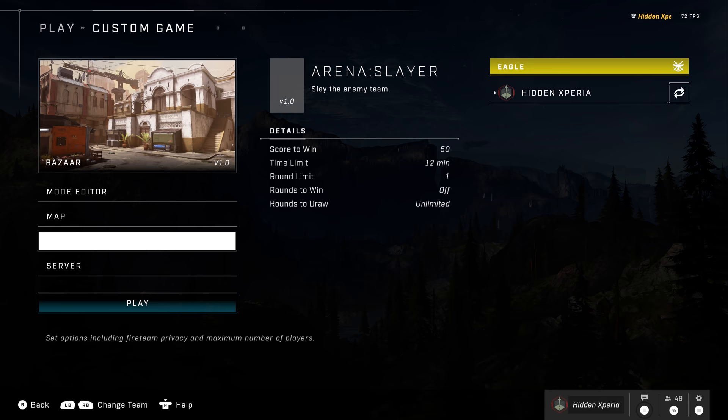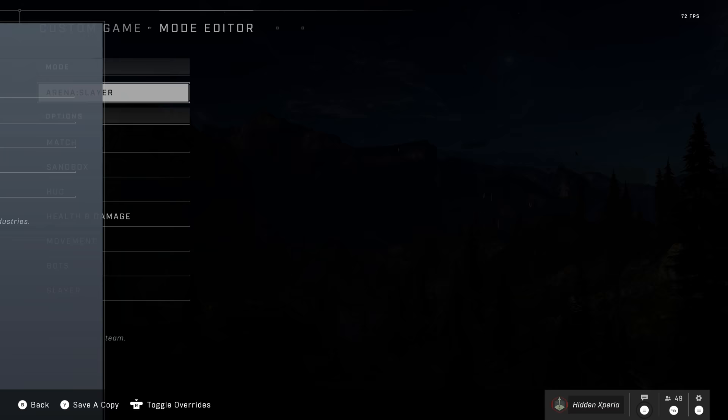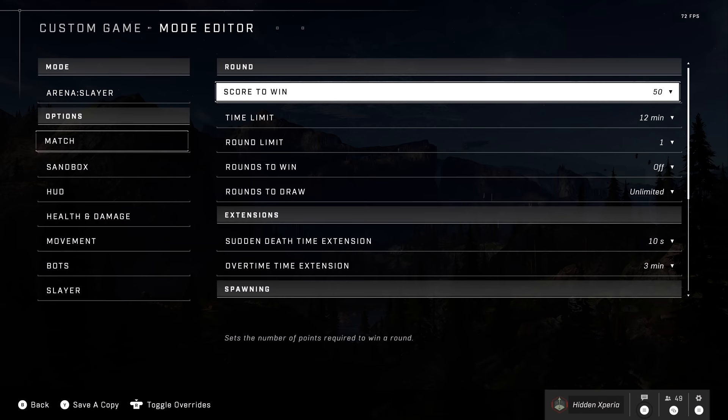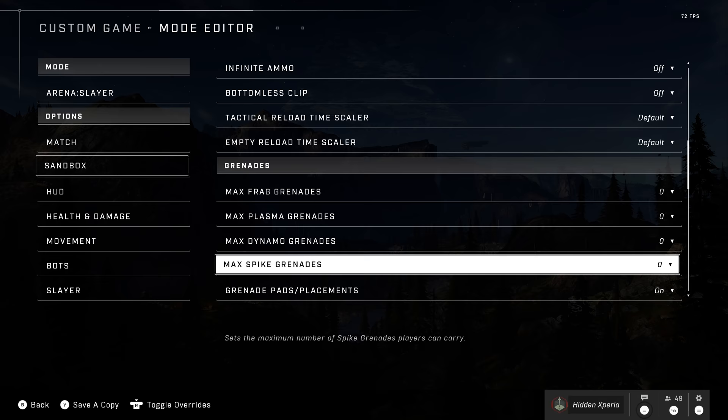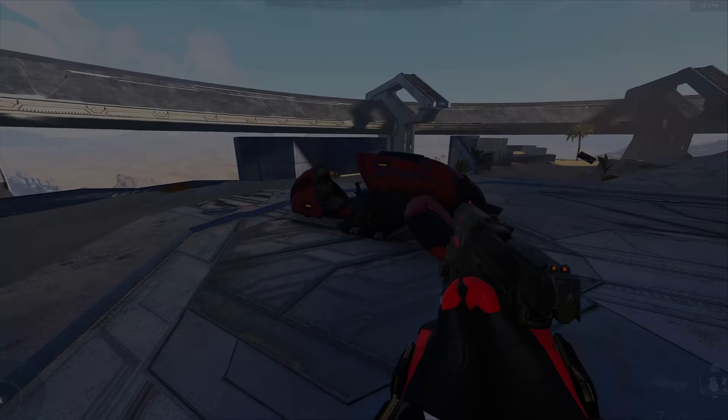First off, we have custom games, and custom games are not in a great state in this game right now. That honestly feels even worse given that we don't have Forge. The fact that we don't have Forge makes the absence or bugginess of features in customs even worse, and I'd like to see a lot of this stuff fixed by day 1. One of the glaring issues I noticed is that there's no way to select which weapon and vehicle set spawns on a map, and given that the maps have a degree of randomness in which weapons and vehicles spawn, that can be really annoying.